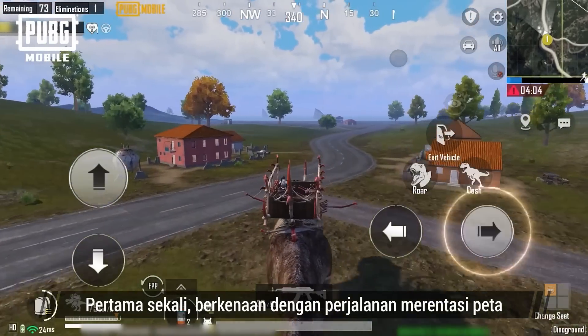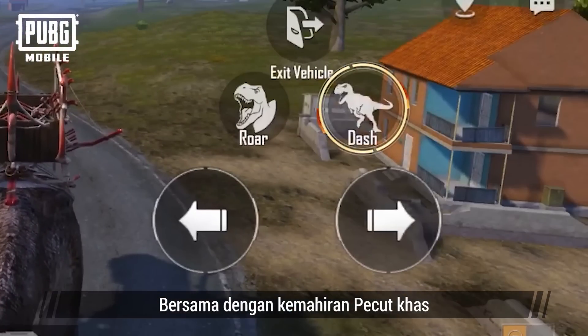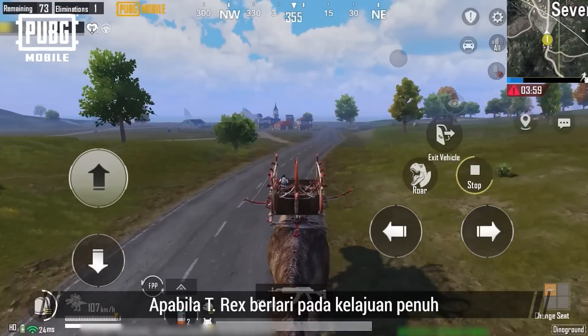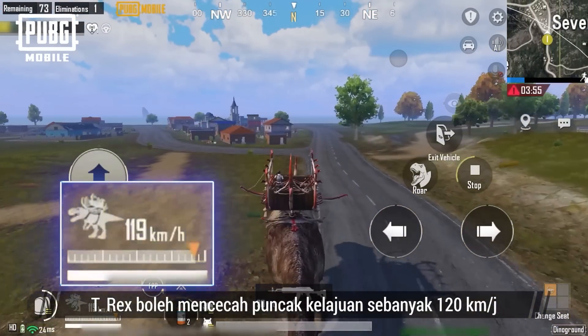First, when it comes to traversing the map, the T-Rex is pretty fast. Together with the special dash skill, the T-Rex gets a speed boost and higher top speed. When it runs at full speed, the T-Rex can hit a peak of 120 kilometers per hour.